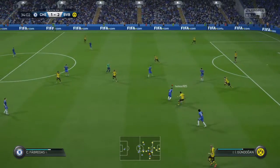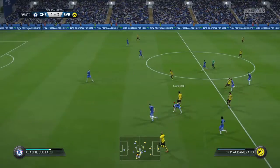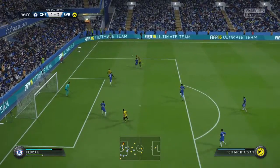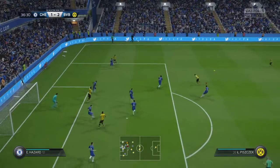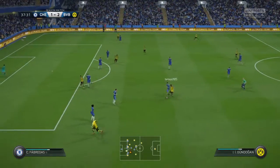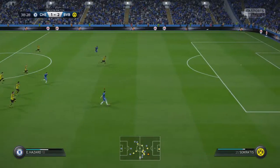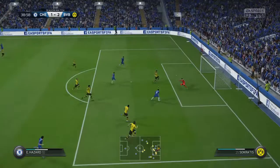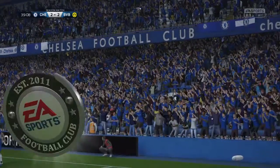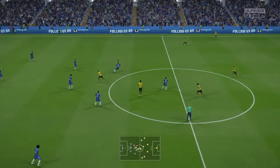Good possession given away once more. Kagawa, Kagawa. This is how they love to play on the break. Hazard — goal! What a game this is turning out to be. Two behind, they're now level again. An equaliser from Hazard, and the way he's guided that to the left-hand side of the goal — it's wonderful technique. So it's 2-2 now.